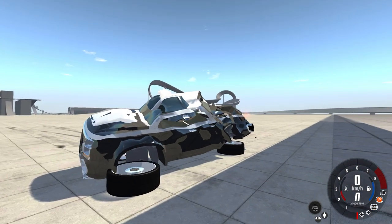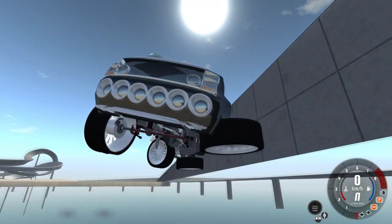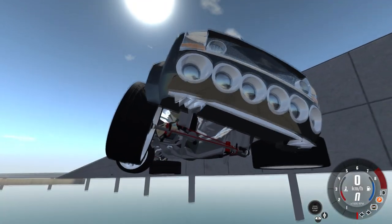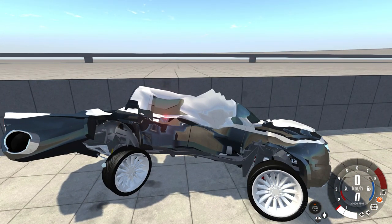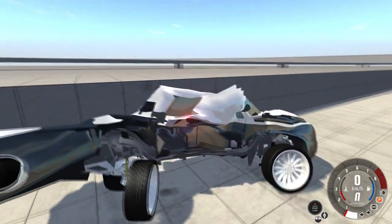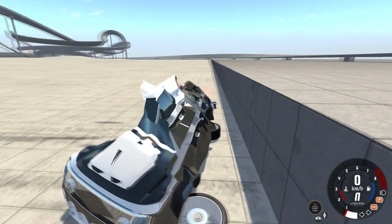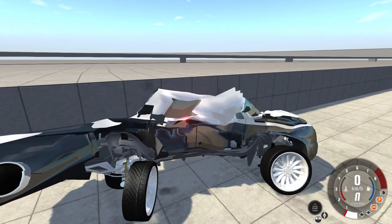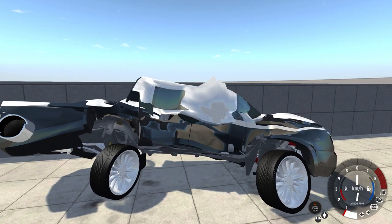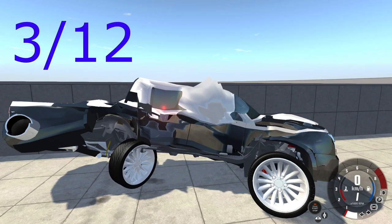Things are not looking particularly good for the Brodozer from this angle. It seems like the wheels have been completely torn off, although it looks like it has one still attached. The V8 does look like it's in pretty reasonable shape — still in the center of the frame rails, so it should start. No problem there. How many wheels are still attached? We have one — that's at least something, and it is four-wheel drive, so it should be able to move. Did the driver survive? I'm afraid they did not — we're at three points. Does it drive? That's a no. Does it turn? It doesn't drive, so it doesn't turn either. Another three-point score.